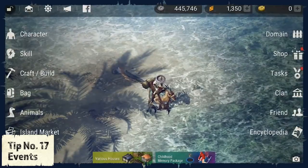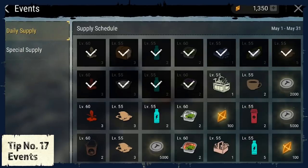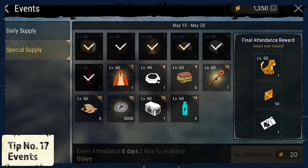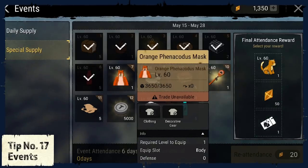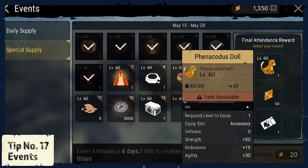Tip number 17: Events. You can find events by clicking on tasks and events. Make sure to take part in the events because they also grant great items. First, you will find the daily supply, which basically rewards you for just logging in on the day. But sometimes you will find some special events as well. Right now for example, we have a special supply event that rewards you with great items like bags, outfits, T-stones, weapons, boxes, and much much more.